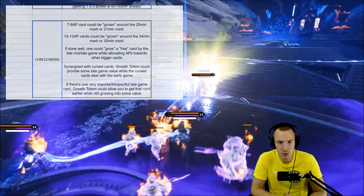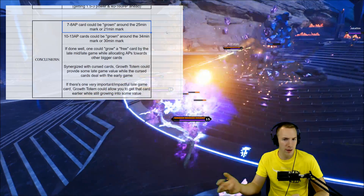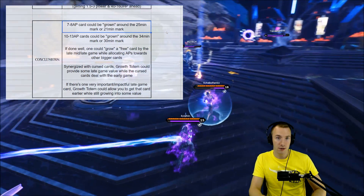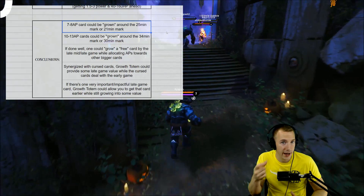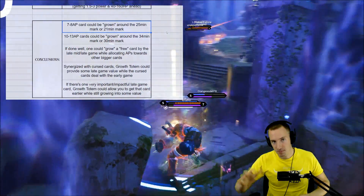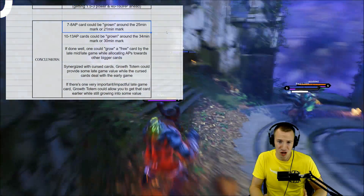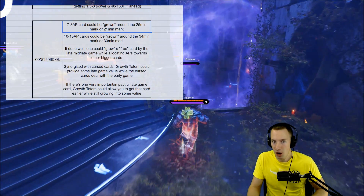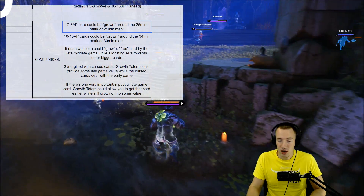Some conclusions we can make about Growth Totem: a seven to eight attribute point cost card can be grown around the 25 minute mark, or 21 minute mark if you buy it early. That's not bad — some games are ending earlier, some games are ending later than they did pre version 43.3. I think Growth Totem actually has more possibility to grow bigger than it did back in the tank meta, which is a bit odd. They removed the really strong possibility of super duper brawler tank damage dealers, so games are actually ironically going a little bit longer and carries can come online more often nowadays.